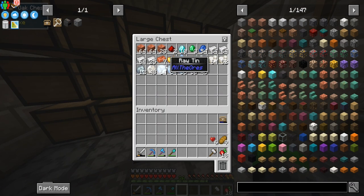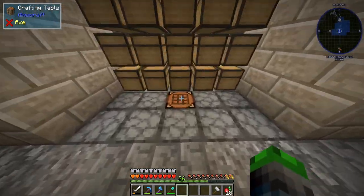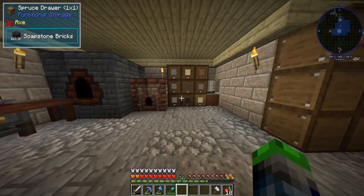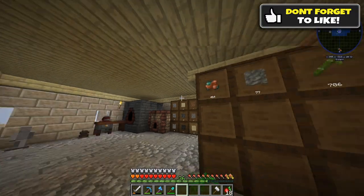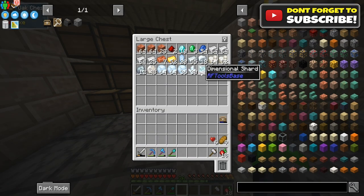I also did a little bit of mining off camera — nothing too crazy. We only have 10 diamonds which is a little nuts. Today we are going to be utilizing this power to get some smelters and some ways to multiply our ores, so I can just chuck raw copper into a little machine and it'll spit out the goodies.